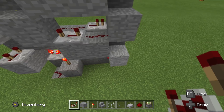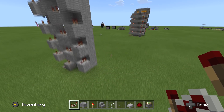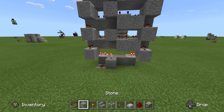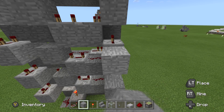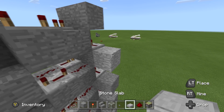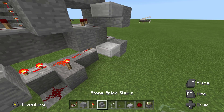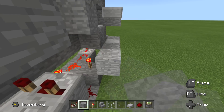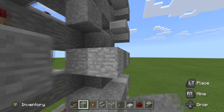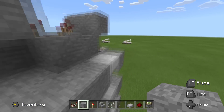On this side we're going to do the same thing — just single repeaters: right here, right here, right here, right here, right here. Now let's grab those slabs we talked about and put a block right here, right here, here, here, here, and there. Let's put a slab right here because we don't want to cut this redstone off — right here, right here, there, there, there. Let's finish up these lines. Very repetitive but easy, guys.